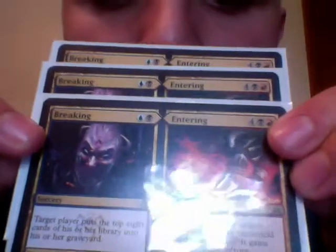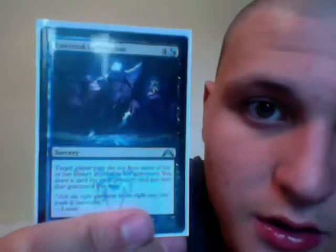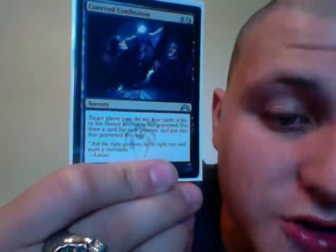Now these are going to be a little bit weirder, and we only use it for one part of the card. Breaking — 1 blue and 1 black — target player puts the top 8 cards of his or her library into his or her graveyard. There are 3 of them. We use them for the Breaking only. This is Chorus of Said Confession — 5 drop, 1 blue or black, and 4 colorless. Target player puts the top 4 cards of his or her library into his or her graveyard. You draw a card for each creature card put into the graveyard this way.